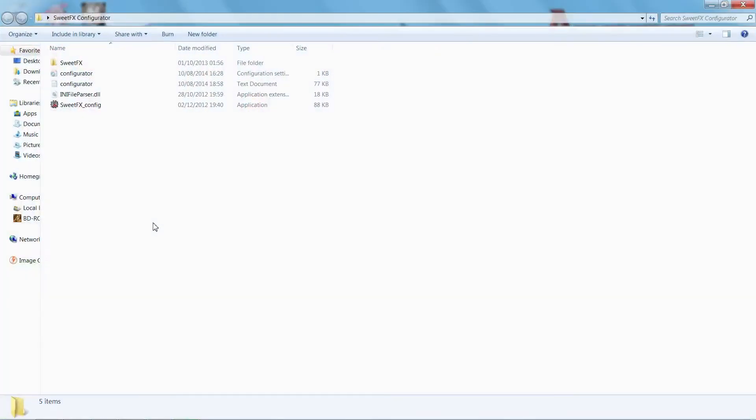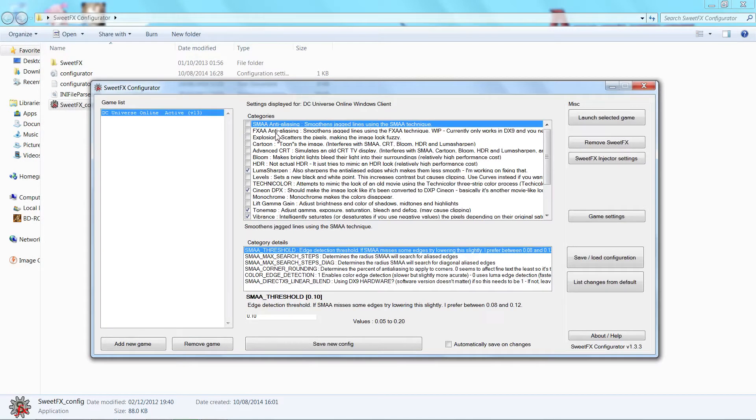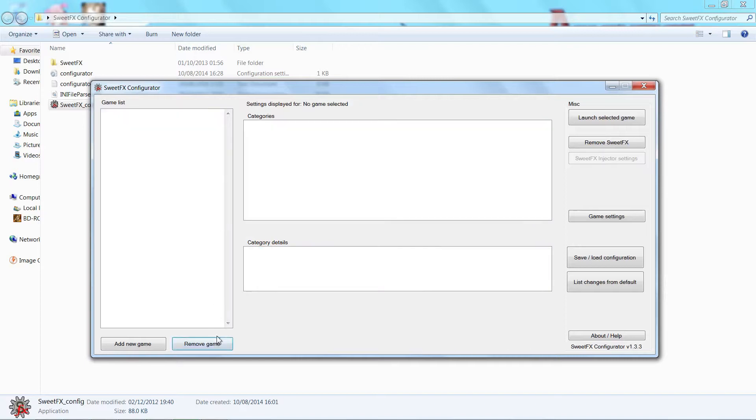So, SweetFX Configurator — we're going to click on this and it's going to open up. Now you've got a load of stuff here. Don't play around with all this, you don't really need it. All you need is this application here, the sweetfx_config. When you actually get this, yours will be blank — it will not have DC Universe Online active. So I'm going to remove that to show you what yours will look like.